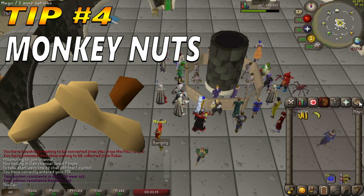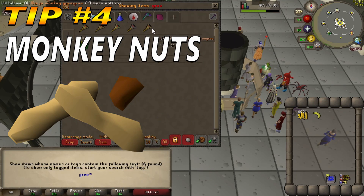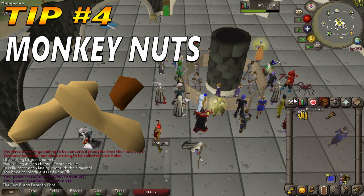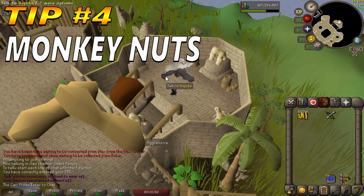Tip number 4: Buying Monkey Nuts. You can expect to get around 700k GP per hour doing this. Items needed: 50,000 GP recommended, weight-reducing clothing, Stamina Potions optional, and an Ape Atoll teleport recommended if using a Stamina pool in your POH.